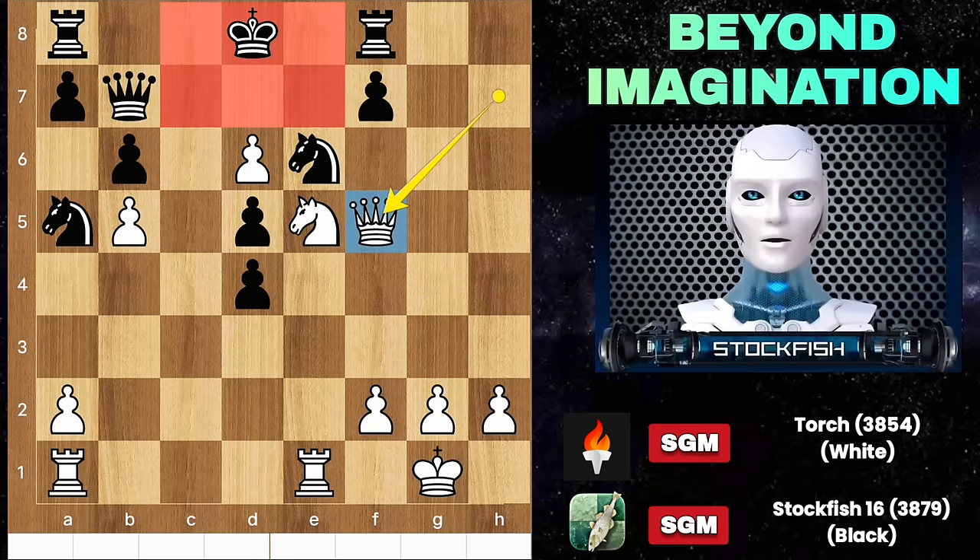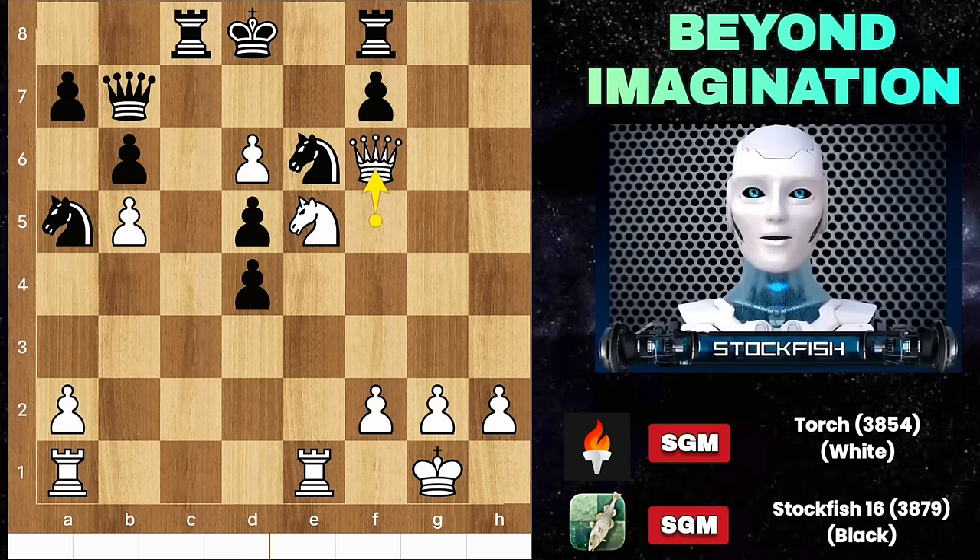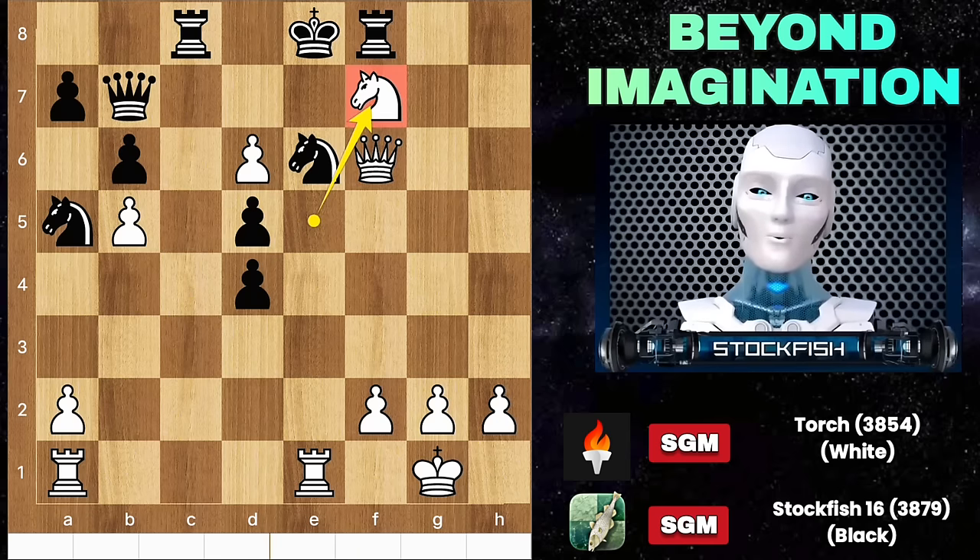The king is in the middle of the board and in serious trouble — the rook comes to c8 to help. Queen f6, king e8, knight takes pawn. This move looks like a suicidal move but it serves a deeper purpose.